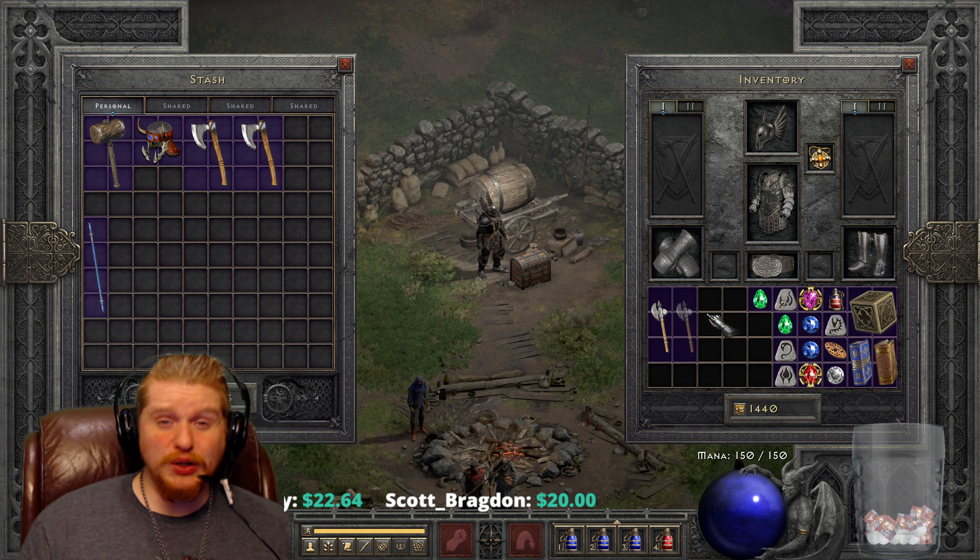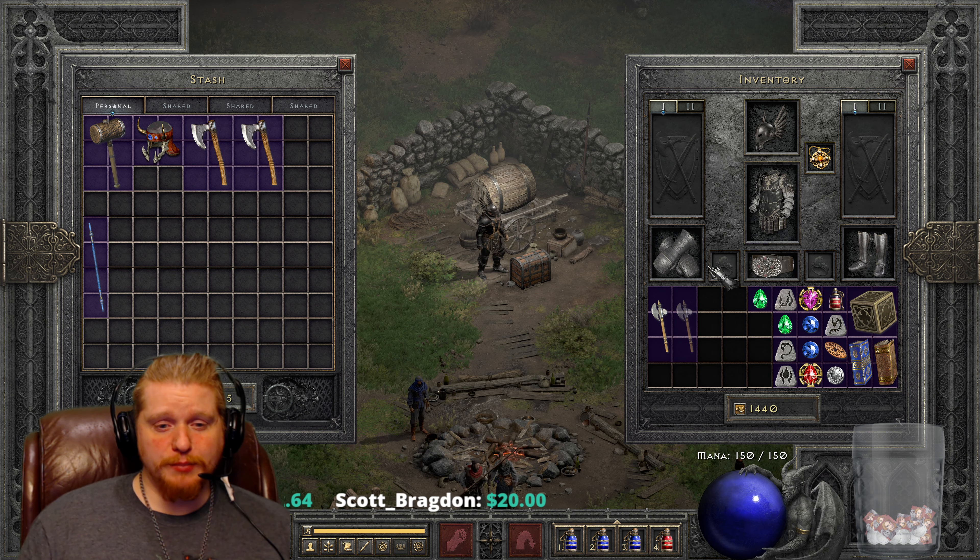Hello guys and gals and welcome. Today we're going to be looking at a very interesting item, and it is a low level item. But god does it have the weirdest stats for a low level item. It is called the Gnasher Hand Axe.